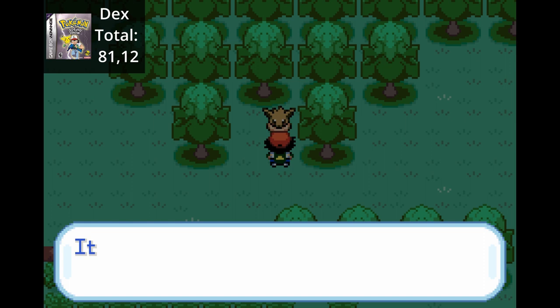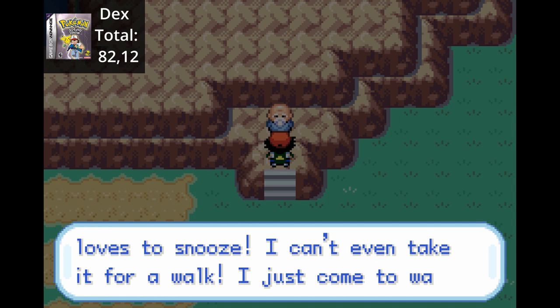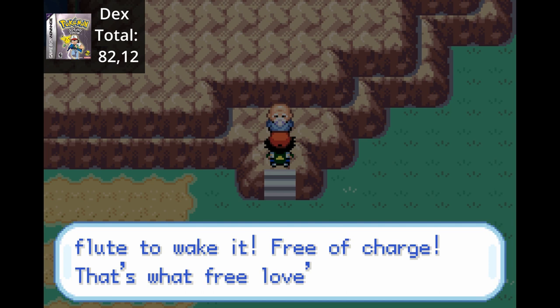Southwest of Sunnytown, we find an Eevee and return it to its owner, Mikey. After beating all the brothers, they're so grateful that they give us a Fire Stone in return. A little west of Mikey is a Snorlax that we can catch, but we need the Pokeflute from the hippie that wants free love with Snorlaxes - a bit of a weird kink. Using the Pokeflute, we can catch the Snorlax.